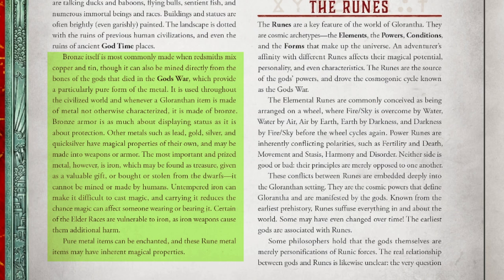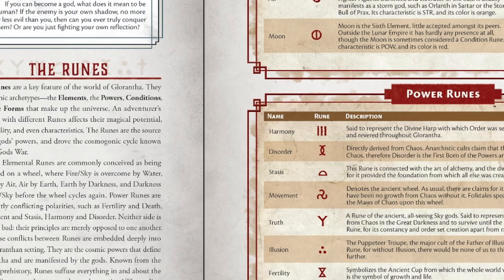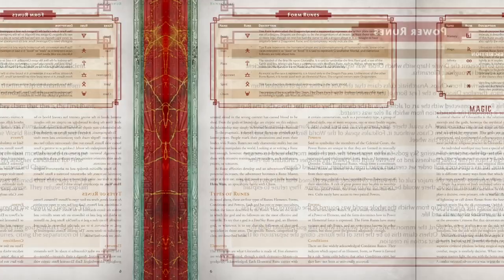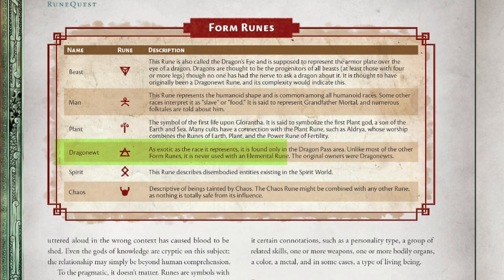Runes are a central component of both the rules of this game and its setting. They are described as cosmic archetypes divided into four categories: elements, powers, conditions, and forms. The way they are described, drawn, and assigned to skills and weapons is really intriguing. There is a sort of completeness about them — they seem to comprehensively describe all of reality if you take them all into account, all of reality in the Bronze Age mindset. The one rune that stood out to me as less than universal was the Dragon Newt rune, which is just way too specific and setting-dependent.